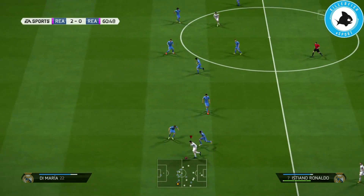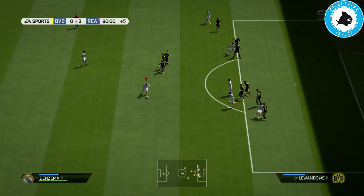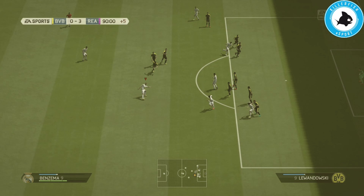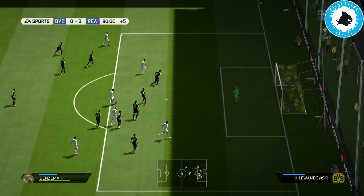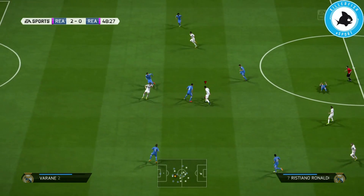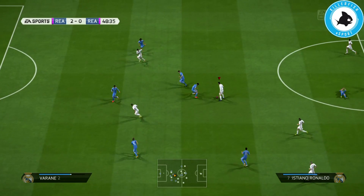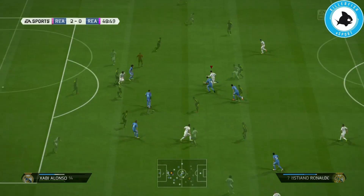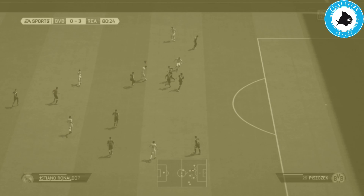Another combo that I love using is the stop and boost. I make sure to stop my player using LB on Xbox or L1 on PlayStation, and after that I boost into maximum speed by doing the heel to heel flick. This combination is one of my favorites because it can also be done when your opponent has a crowded defense. Now that you understand better how this move works, it's time to hit that practice arena.